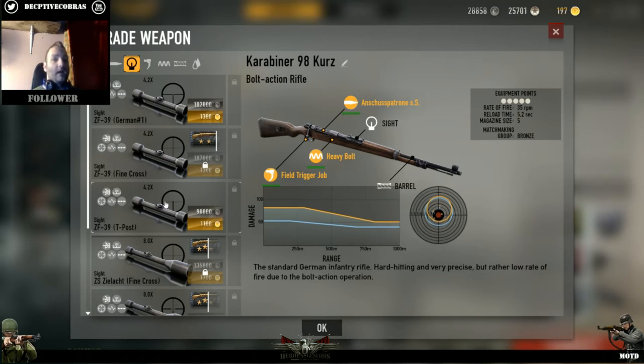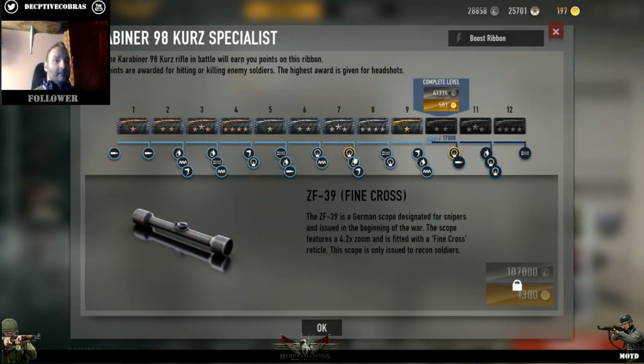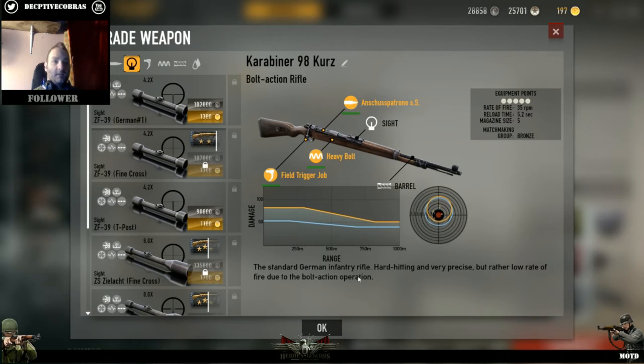For example, the M1 M2 Carbine scope and the M1 Garand scope are identical - you used to be able to take the scope off your M1 Garand and put it on the M1 M2 Carbine without buying the same scope twice. Unfortunately that no longer works for rifles either - you used to be able to take your scope off your Gewehr 43 and put it on your Kar 98 as long as you had the scope unlocked. You click on the ribbon - here's the T-post scope, I have it unlocked but don't have the credits.